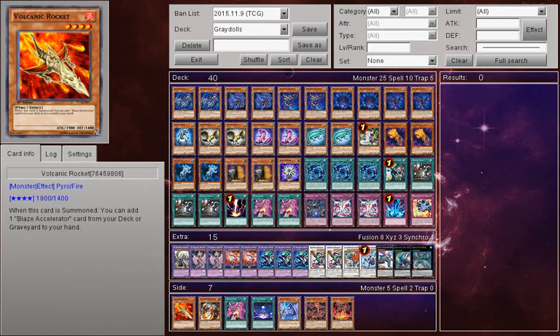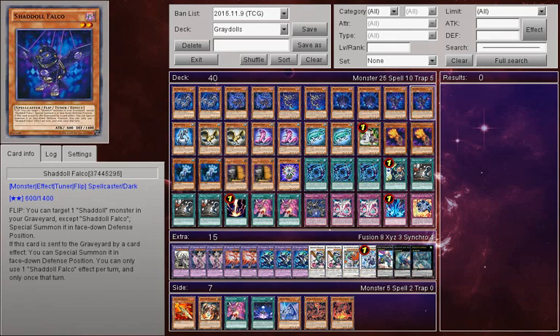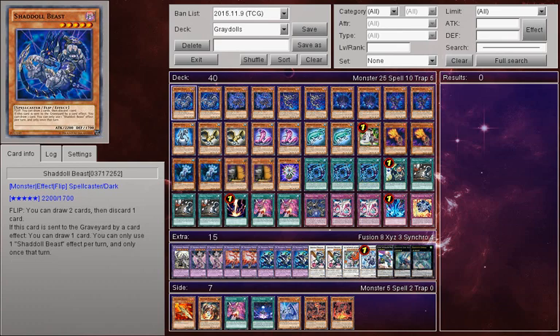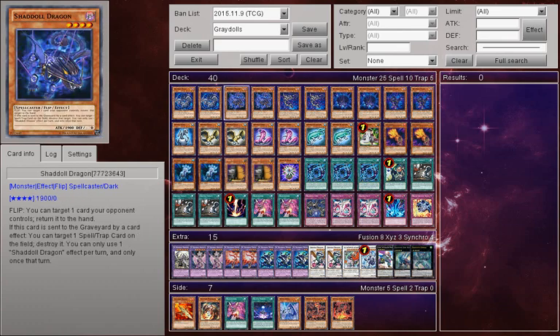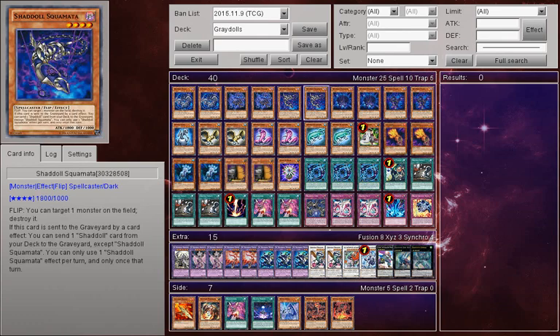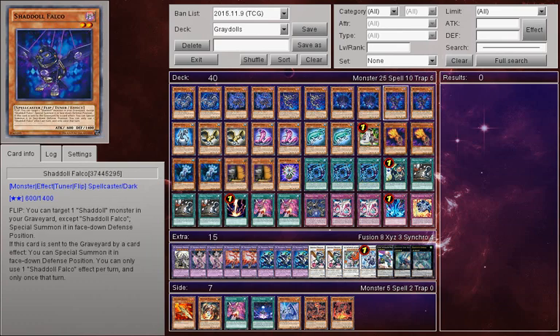Now heading into the deck profile. I'm running two of each Shaddoll, except Hound, because no one runs Hound. I run them at two of each because I think Dragon now has more versatility in the future of Shaddoll decks — Pendulums are such an oncoming storm that Shaddoll Dragon will be quite used in that sense. Beast is our draw engine, Squamata is our Foolish, Hedgehog is our search, and Falco is our resurrection. The Shaddoll lineup is quite basic in that sense.